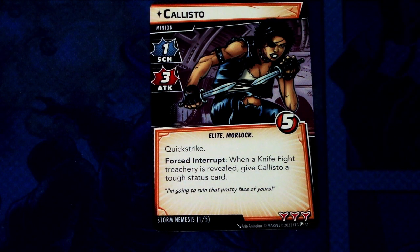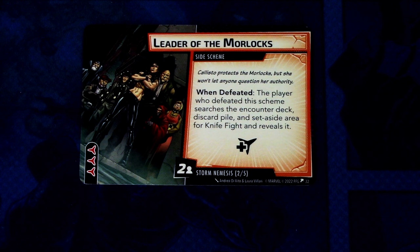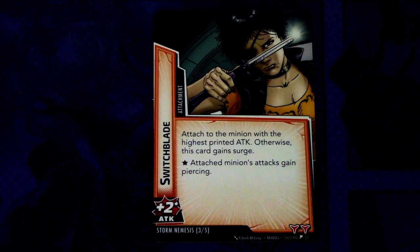Next up we have the Storm Nemesis set. We have Callisto — a minion with one scheme and three attack, Elite Morlock, five hit points, Quick Strike. Forced interrupt: when a Knife Fight treachery is revealed, give Callisto a tough status card. Three boost icons. Then we have Leader of the Morlocks, a side scheme: when defeated, the player who defeated it searches the encounter deck, discard pile, and set-aside area for Knife Fight and shuffles it in. Three boost icons, comes into play with two threat per player. Then we have Switchblade, an attachment: attaches to the minion with the highest printed attack, otherwise discard with surge. Attached minion attacks with piercing and gets plus two attack. Two boost icons.